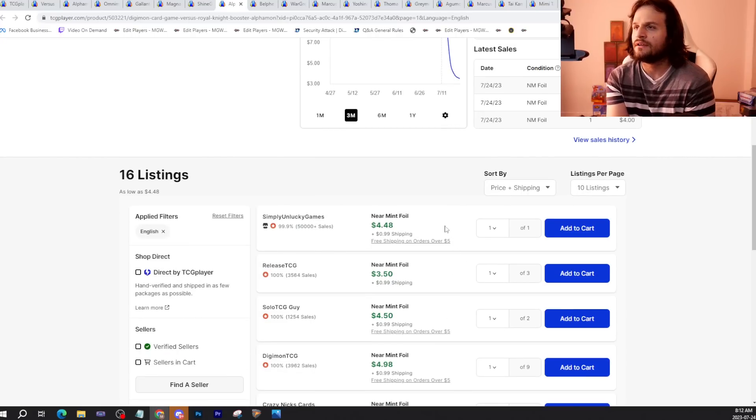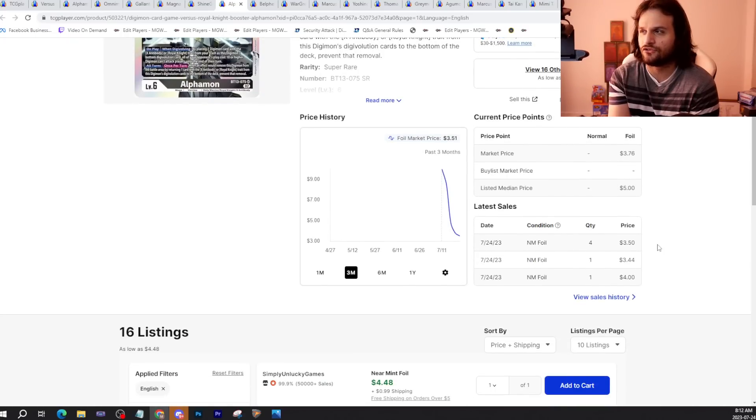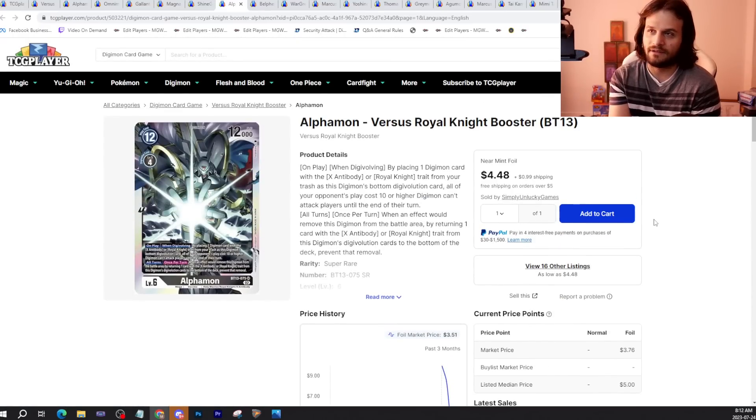Regular Alphamon here is about $4.50 to $5. This super rare got down to $3 when the set came out on Friday, and maybe a little bit of Alphamon hype did cause a slight spike. But the deck is good and you need one Nights too, so there is some sought-after stuff going on with Alphamon here.